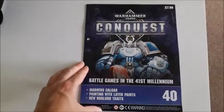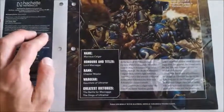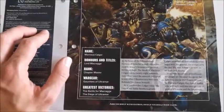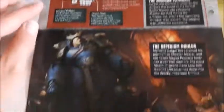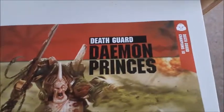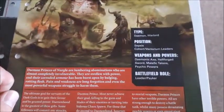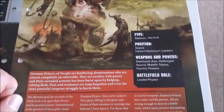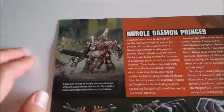Issue 40 features Marneus Calgar, painting with layer paints, and new warlord traits. It tells us about Space Marines Marneus Calgar, Space Marine Hero 2.1 — he is a Chapter Master who uses the Gauntlets of Ultramar. Turning over, it gives more detail about his gauntlets, Rubicon Primaris, and the Imperium: 'Whilst we stand we fight, whilst we fight we prevail.' Over the page then we've got information on Death Guard Daemon Princes — number 10. I would have loved to get a Daemon Prince in this collection, unfortunately we're not.